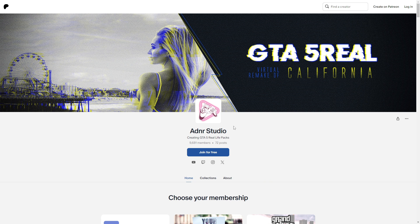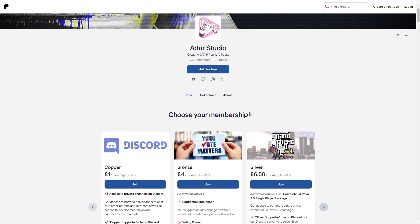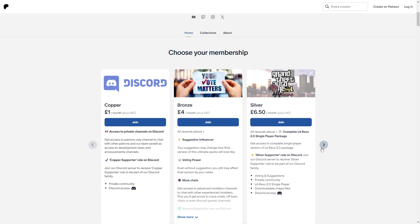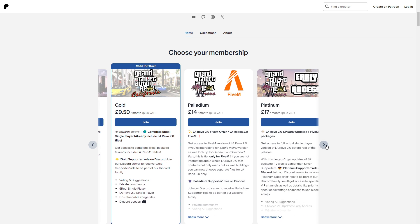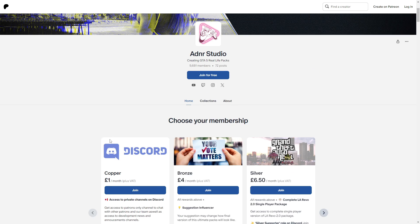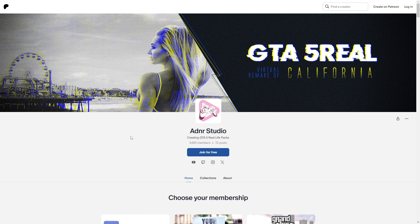The first thing you're going to need is the actual 5 Real files, which will be from ADNR Studios' Patreon page. I will link all the mods and requirements in the description. Go ahead and join ADNR Studios' Patreon page and download the 5 Real files. Go to his Patreon page, scroll down to where it says 'Choose your membership,' choose a membership, read through the tiers to know what each role gives you, then download the 5 Real files.